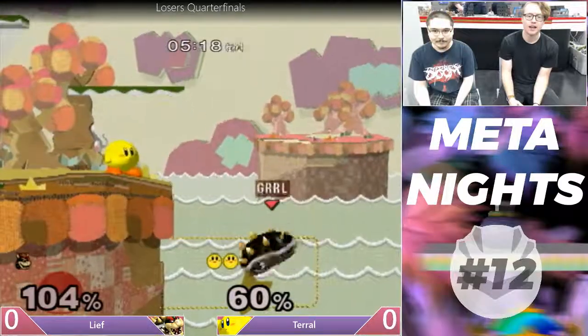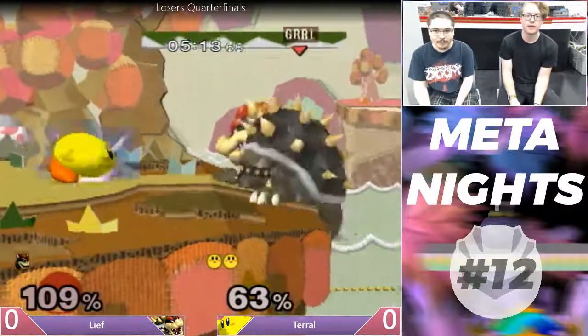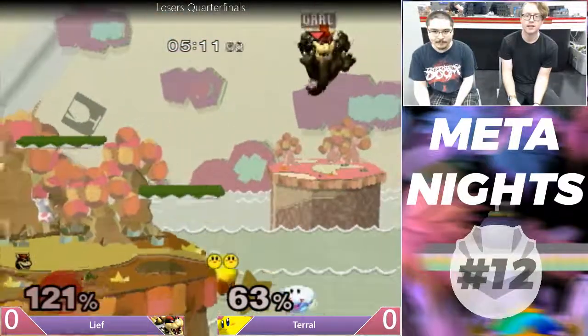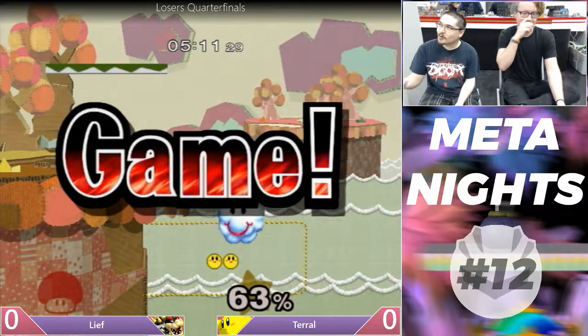Now Bowser's sliding up and getting punished, be on the ledge. Kirby forward-smash — that's it. Randall giveth and Randall taketh away.